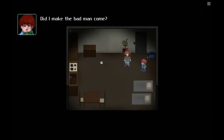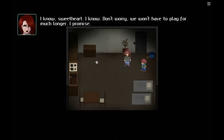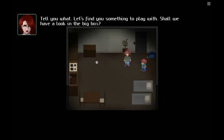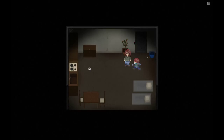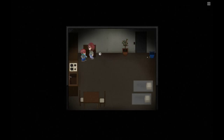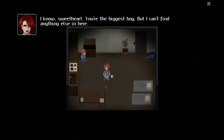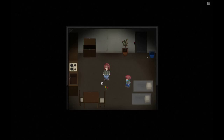Now we will encounter a puzzle. Did I make the bad man come? Oh, Barney, it's okay — it isn't your fault. Get used to there being a staggering amount of dialogue in this game. We can talk to Barney, and basically Barney is going to tell us that when the light is broken, the old man has to cut the power, which actually allows us to escape from the door because he has to reset the generator to get the lights working again.